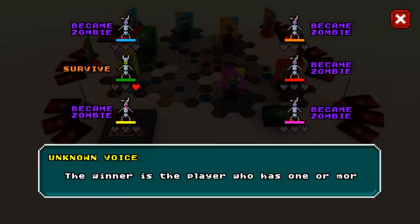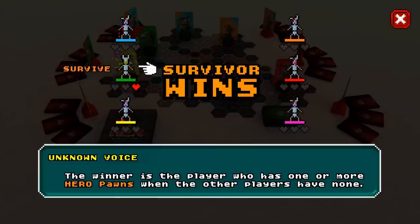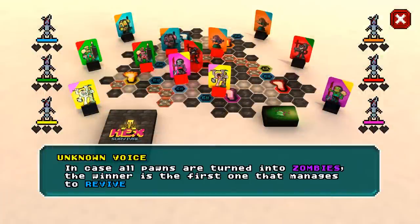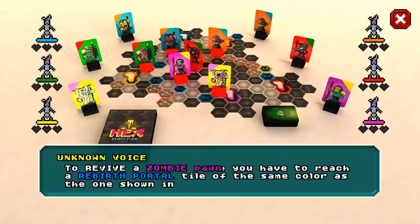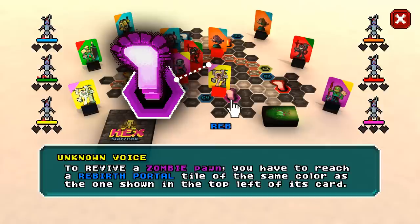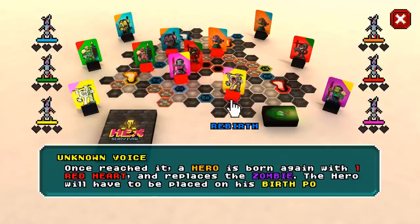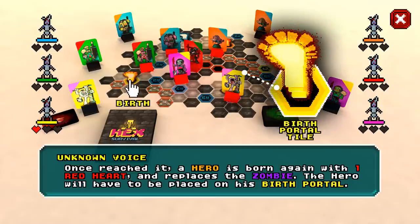The winner is the player who has one or more hero pawns when the other players have none. In case all pawns are turned into zombies, the winner is the first one that manages to revive one of his pawns. To revive a zombie pawn, you have to reach a rebirth portal tile of the same color as the one shown in the top left of its card. Once reached, a hero is born again with one red heart and replaces the zombie. The hero will have to be placed on his birth portal.